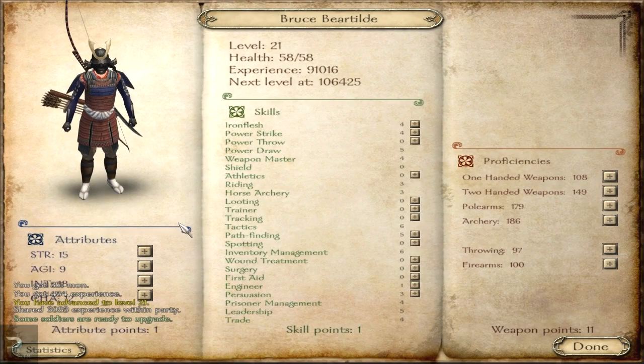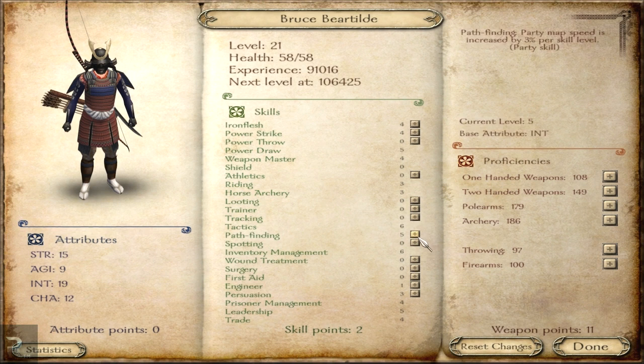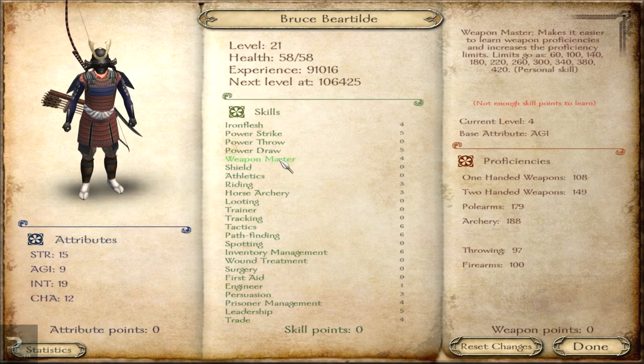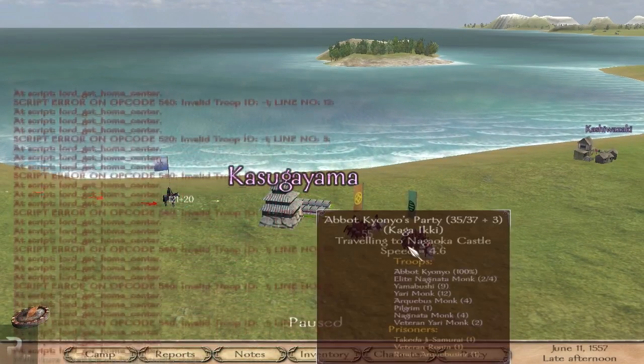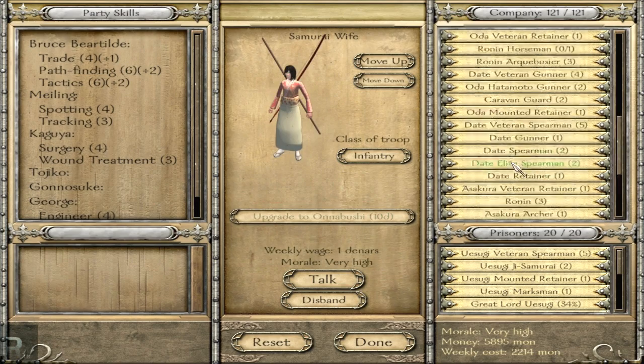We have actually advanced to level 21 — I love this. I believe what would be good is to continue pumping intellect, and then get another in pathfinding and another in power strike. I've just realized I have nothing in athletics, so I am absolutely slow as anything. Let's do one more in intelligence and then go for pathfinding and power strike. I will start to level up strength as well as agility a little bit later so we can get a bit more weapon master. Castle Goyama was under siege by these guys — 35 and 55. Let's level these guys up. Onobushi — our first one, very nice.